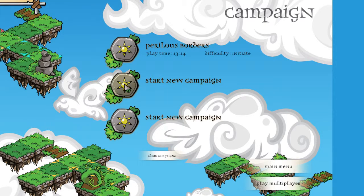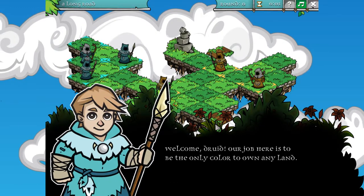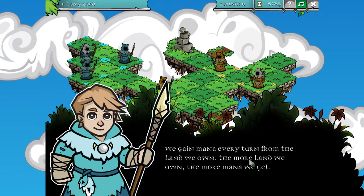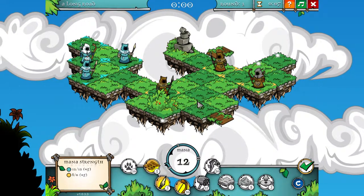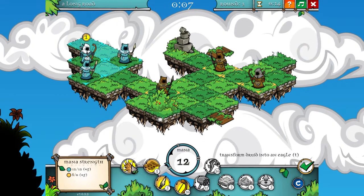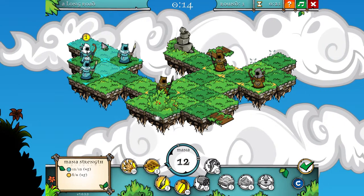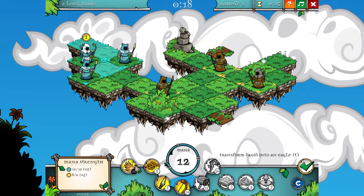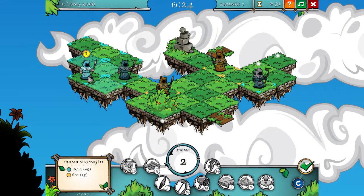I'll start a new campaign and go for the easy level just so we can see what's going on. It's turn-based strategy — that's the basis of it. You have different characters with different powers. This archer guy can transform into an eagle and attack any square, but that costs 10 mana and I have 12 mana. The amount of mana you generate each turn depends on how many squares you've controlled. I'm going to take out his archer and grab these two squares.